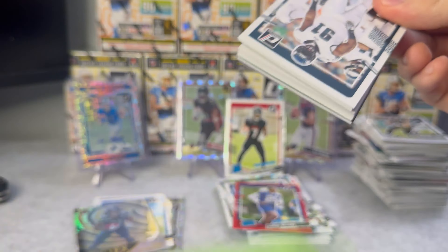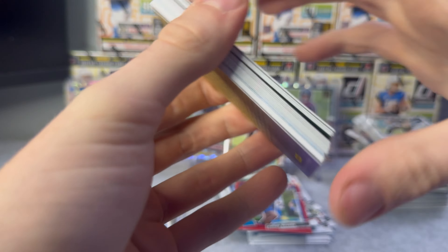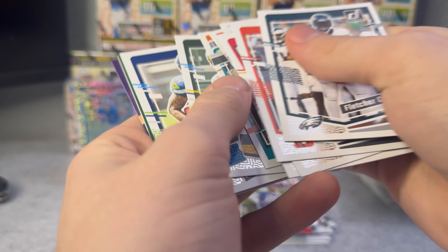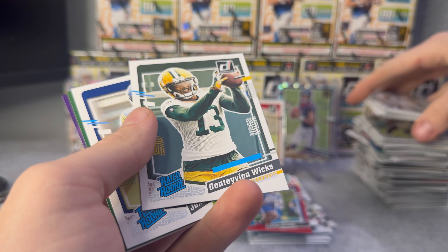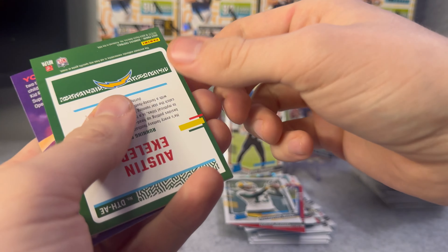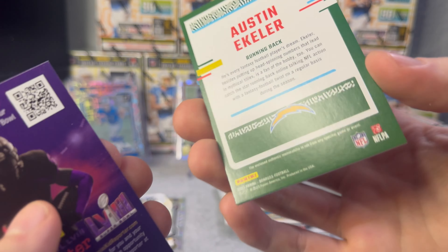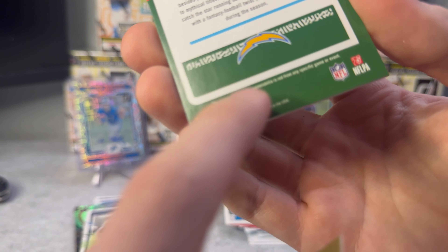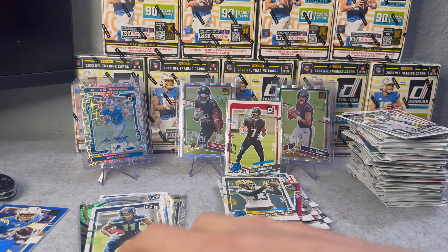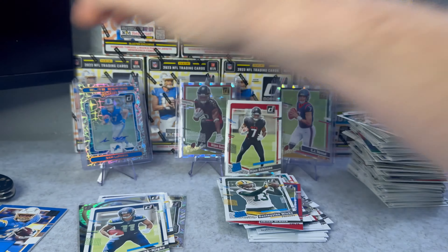Last pack of the second box - come on downtown. Oh, I think we got a jersey on the back. We got Wicks on the first rated rookie, JSN, and then Austin Ekeler jersey. None of these are going to be game used - it's not from any specific game or event. Cool cards but not too valuable. That player's pretty good though, can't bash him.